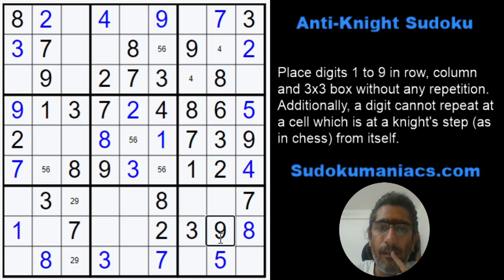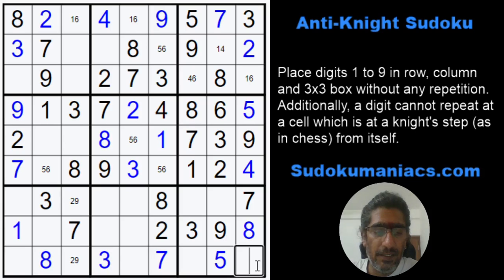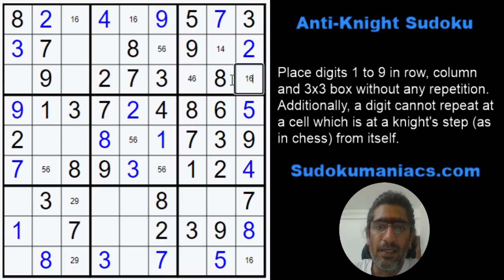5, 5 — 5 has to be in one of these 2. But the 5 in row 3, column 7 is at a knight step, so my 5 gets placed here. This is a 1, 6. 1, 6. 6 cannot be there, so that's a 1, 4. 4, 6. And a 1, 6. This also becomes a 1, 6. Now I know this 6 is locked in row 3, so the 6 cannot be here.